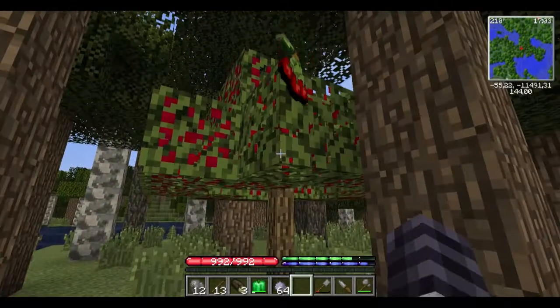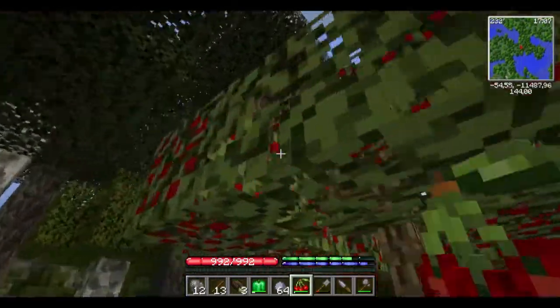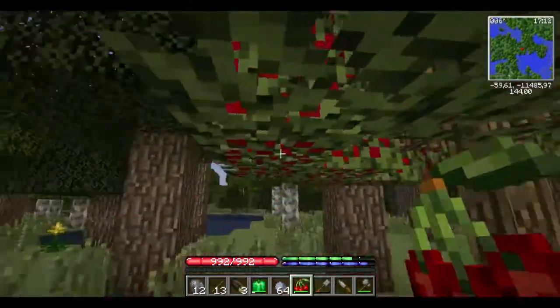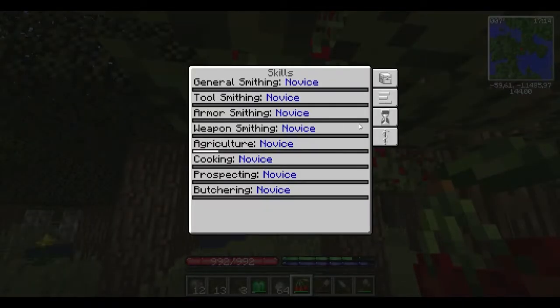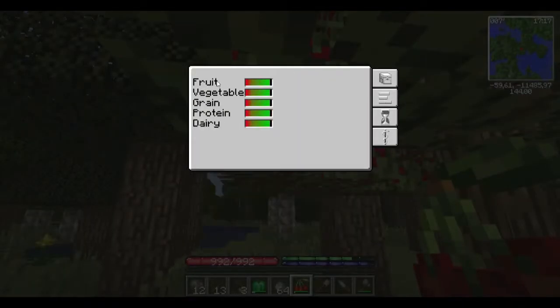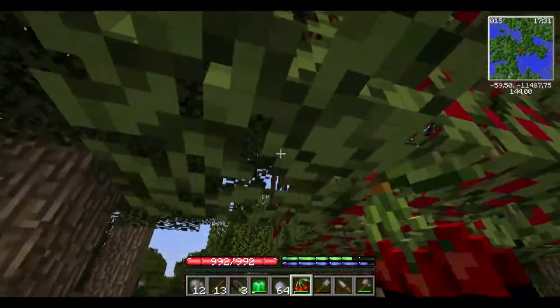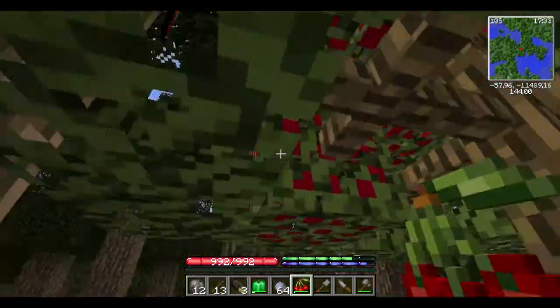I see some berries - maybe cherries. Cherry, yes! Some fruit too. You have nutrition bars that keep your health up: fruit, vegetable, grain, protein, and dairy. If all the bars are full, you will have 10,000 - a thousand HP. Isn't that great!